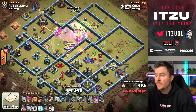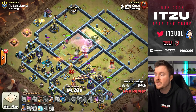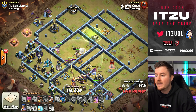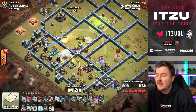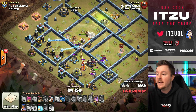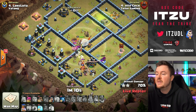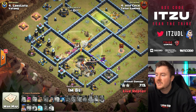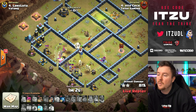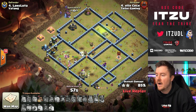There's not a single inferno tower on the back end at the bottom side for the royal champion — nothing can stop her. The enemy queen got taken down by the Super Witches, and their own queen is taking down the next scatter. The royal champion has no damage on her at all, with yetis and the giant tanking in front. This is going to be a crushing three-star — Eve Check does it again, this guy is just insane.